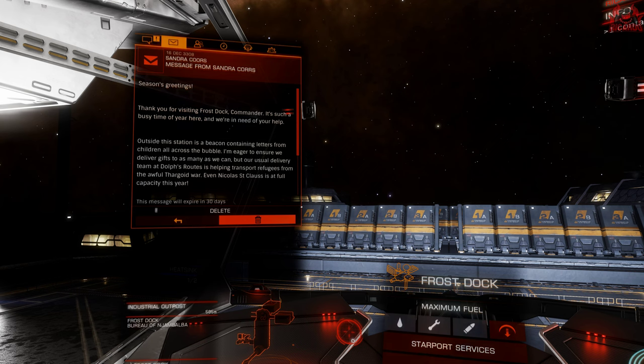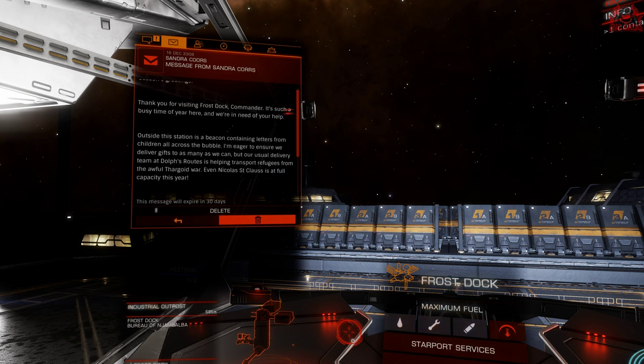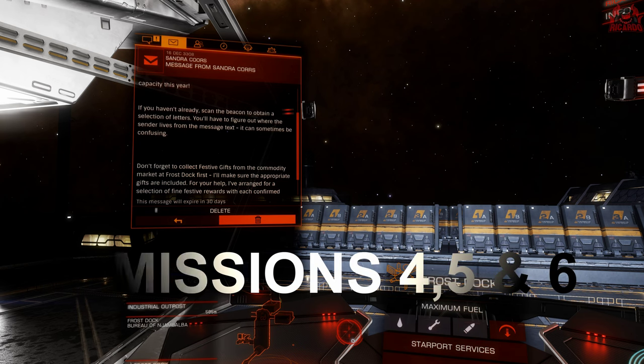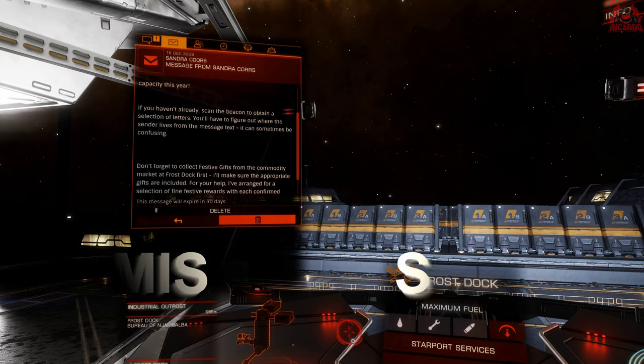It's our job to go and deliver toys to six needy children who have their list in a beacon in the same system. We have done modules one to three - check out that video, it's in the description and also in the top right card. We're going to crack on now with missions four, five, and six, close that off, and complete this in-game event.